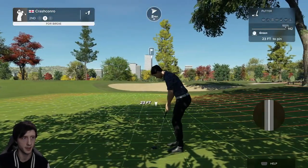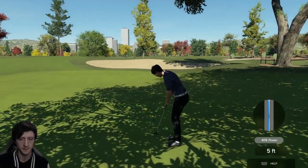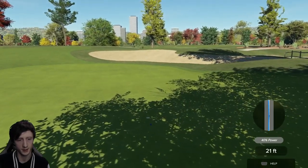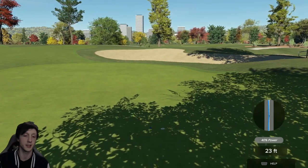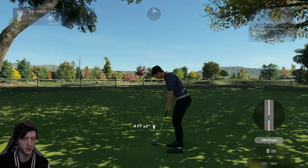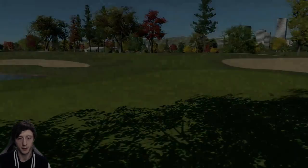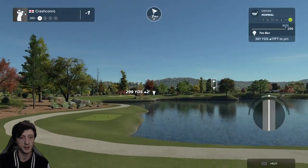Got a 23-foot uphill putt for the birdie. It's got a chance... no, it is a little bit short. It's actually going to tail off to the left. Good effort. Well, definitely wasn't lying about the greens so far — we've had two pretty slopey greens. Thankfully on hole one we got our pitch shot right next to the hole.